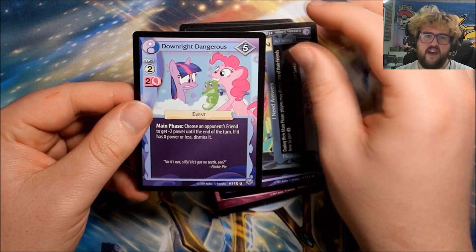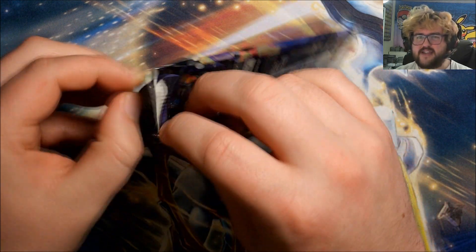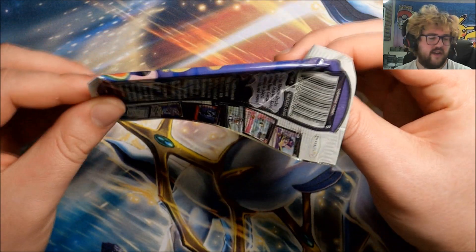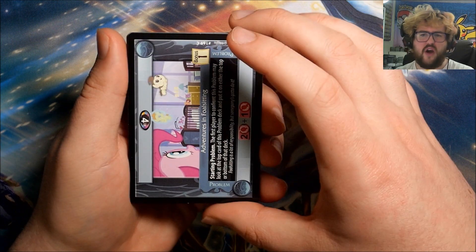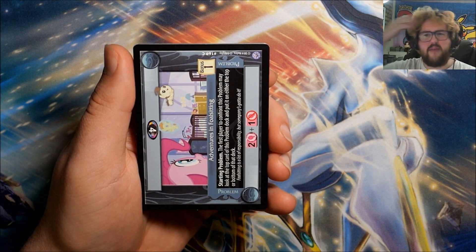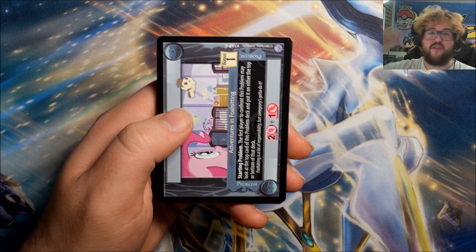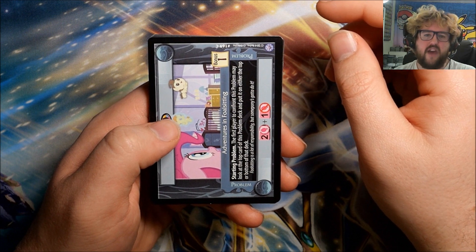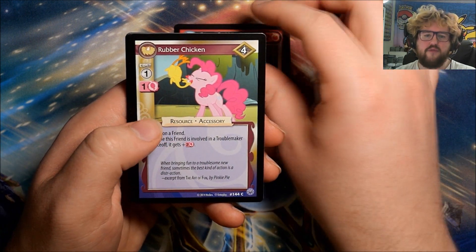I said I'm close to done with the first four sets. The first four sets are the easiest to get because those had worldwide releases. After that I think they jumped to US-only releases — it may have been a couple more worldwide releases but with shorter print runs. The last few sets, the very expensive ones, are definitely US-only. Pack twenty-five continues: Adventures in Foal Sitting, Granny Smith, Rubber Chicken.